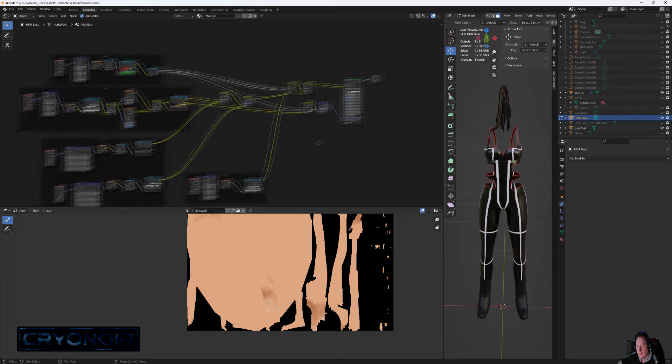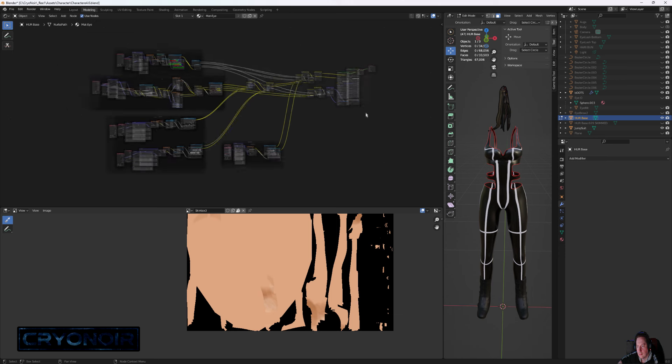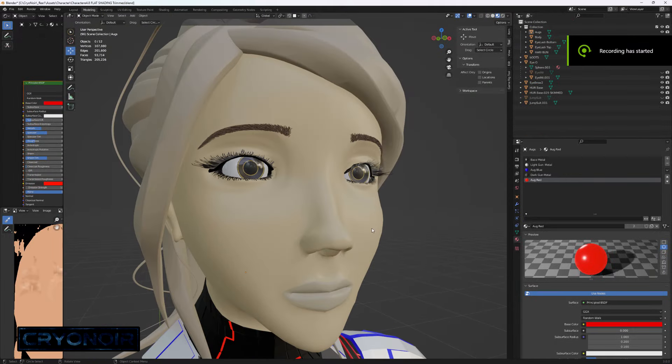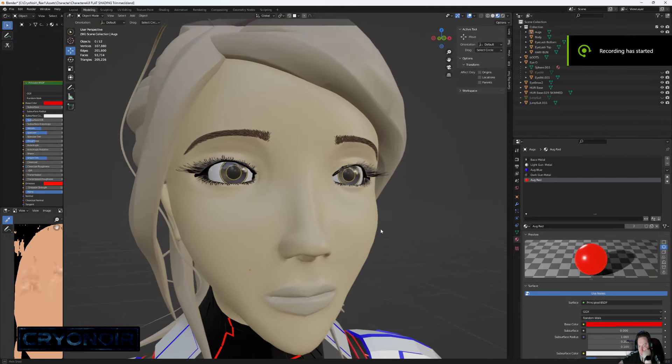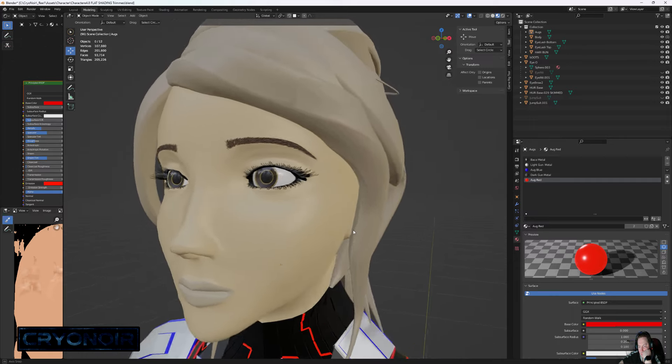It turns out that if you do any sort of complex materials in Blender, they can't be exported in the FBX file format — so that was all a complete waste of time. Unless your materials are just flat block colors, you have to try to recreate them in whatever your destination software is.